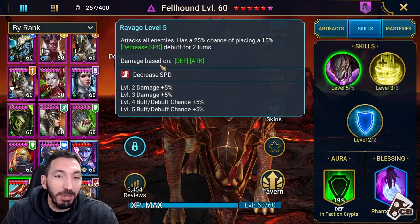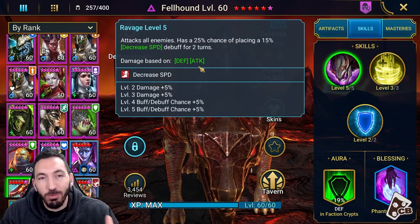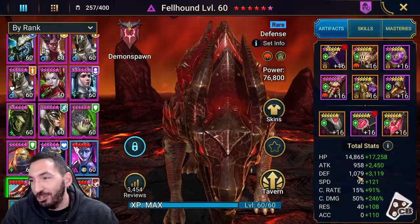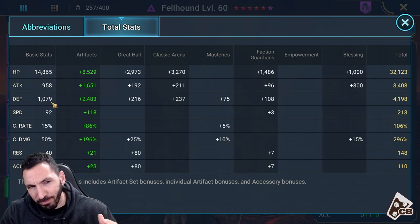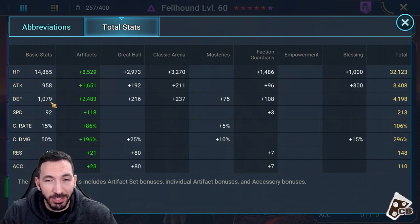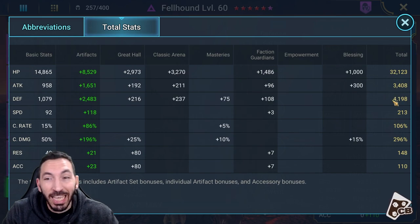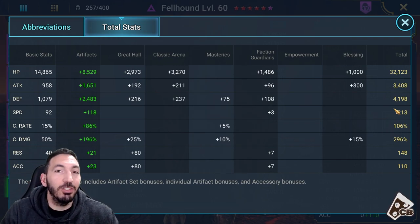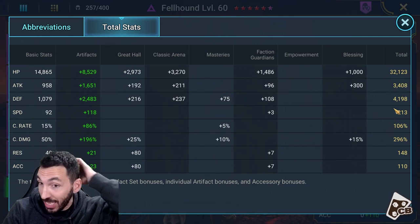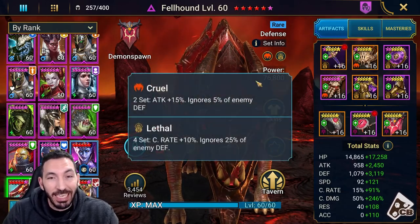Why am I talking about defense for Fellhound? Because he's so unique — he has a skill that attacks all enemies and does damage based on both defense and attack, making his multiplier affected by both stats. Although he's a defense-based champion his defense is quite low for a rare, at only 1,079, which I wish were higher. So I have him at 3,400 attack and 4,200 defense, giving a combined base stat of 7,600 for his multiplier — quite a lot.